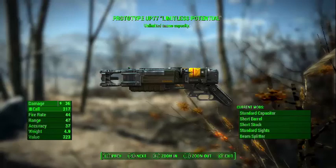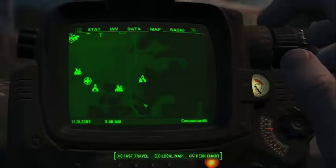Hello everyone, and today we're showing you how to get the Limitless Potential in Fallout 4. You want to come to this point on the map — it is called University Point.